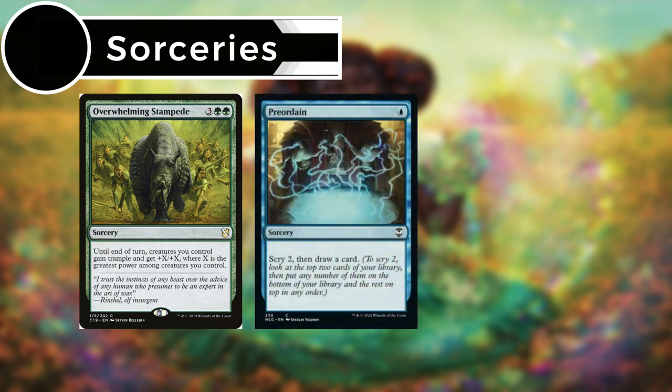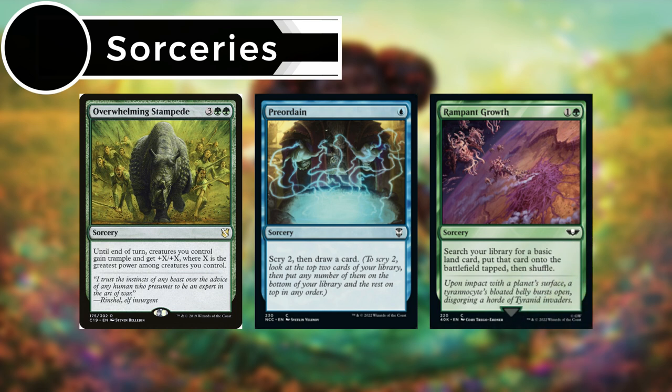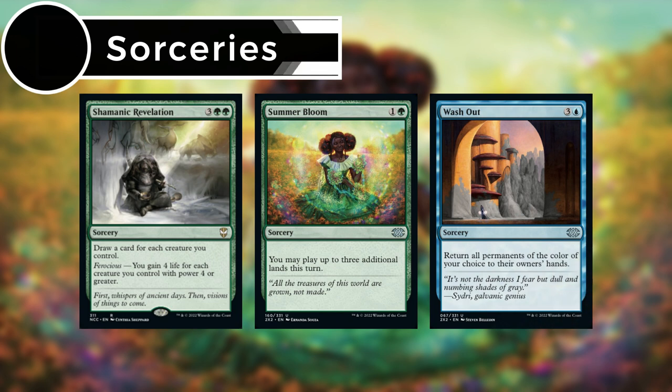Preordain lets us scry two and then draw a card. Ramp and Growth lets us search our library for a basic land card, put it onto the battlefield tapped, and shuffle. Shamanic Revelation helps us with some card draw and potentially some life gain. Summer Bloom lets us play up to three additional land cards this turn. And Wash Out returns all permanents of the color of our choice to their owners' hands.